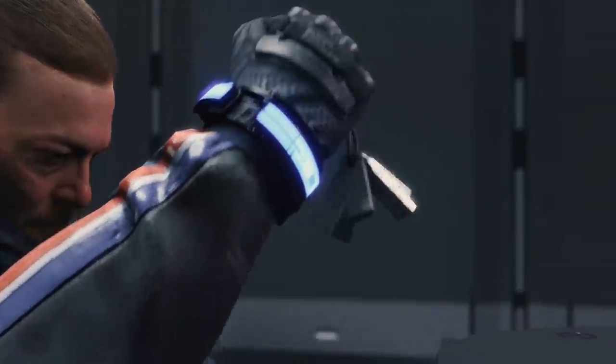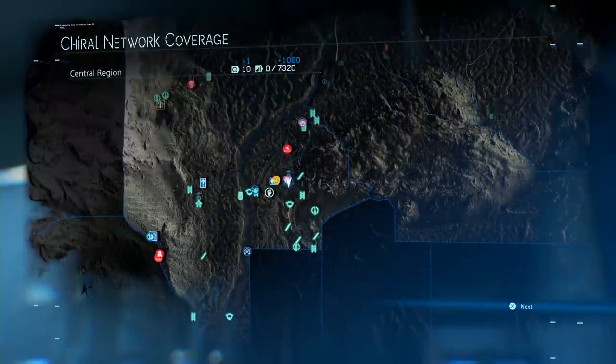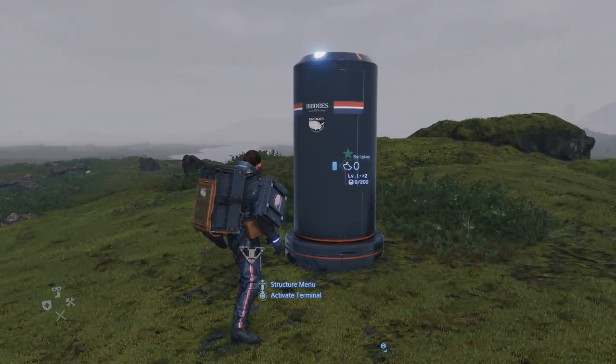When you first arrive in a new area, you'll be on your own. But once you connect a region to the chiral network, you'll start to see other player structures, signs, vehicles, and lost cargo. Some of the objects you leave behind will show up in other players' games.